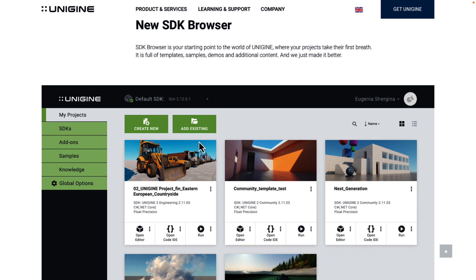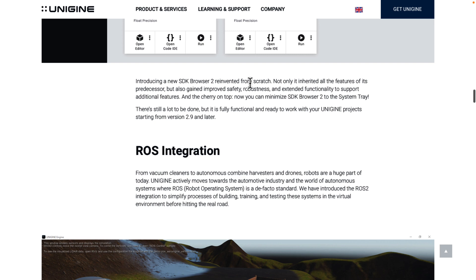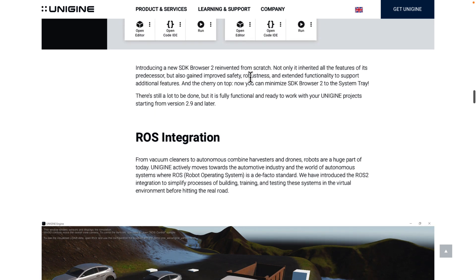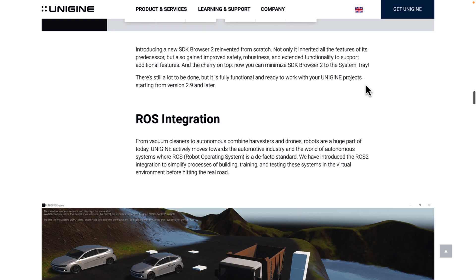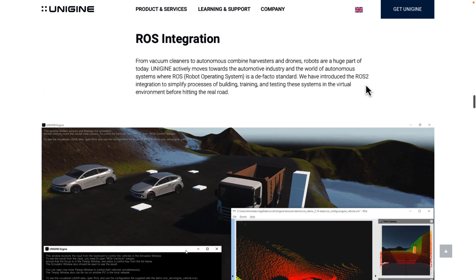There's also a new SDK browser 2.0 — a starting point to the world of Unigine, full of templates, samples, demos, and more. It inherited all the features of its predecessor but also gained improved safety, robustness, extended functionality, and support for additional features. You can now minimize the SDK 2.0 browser to the system tray. Think of it basically as their launcher — everybody seems to have a launcher these days.